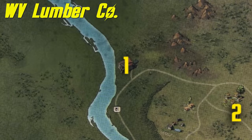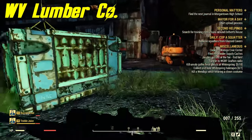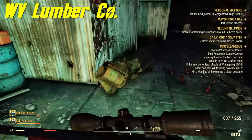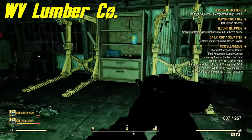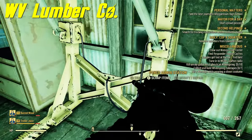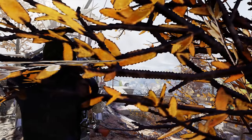The last power armor location is WV Lumber Company. It's inside a barn and you'll have to kill around 20 super mutants to get to it. It didn't spawn in for me, but it will spawn sometimes on the power armor stand.